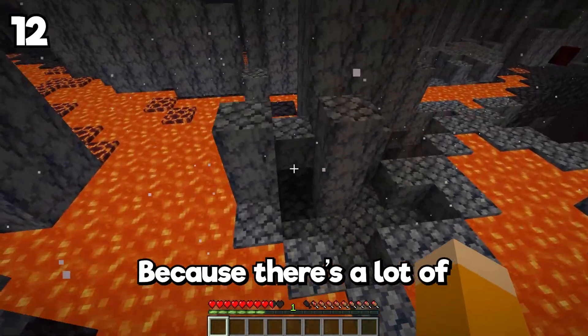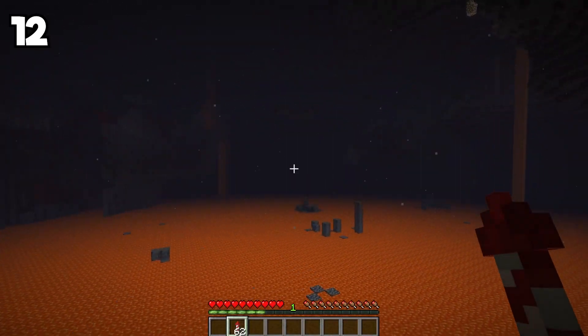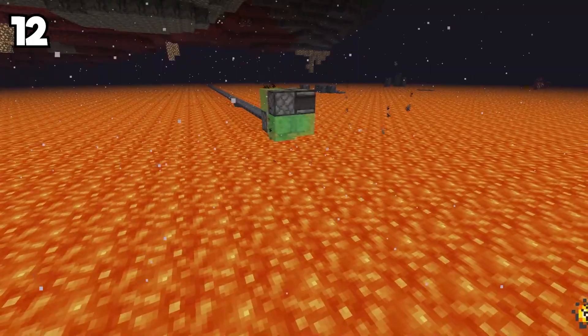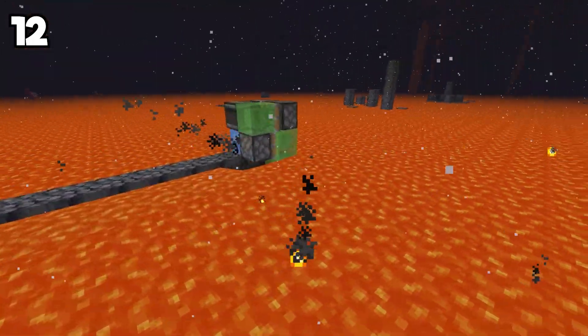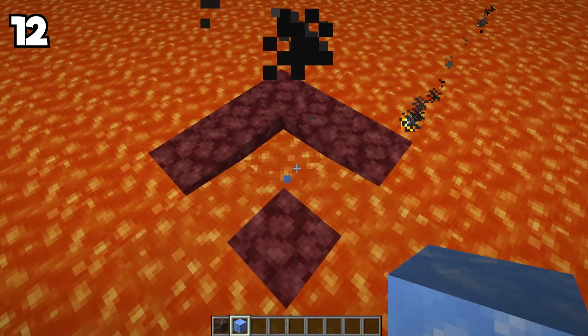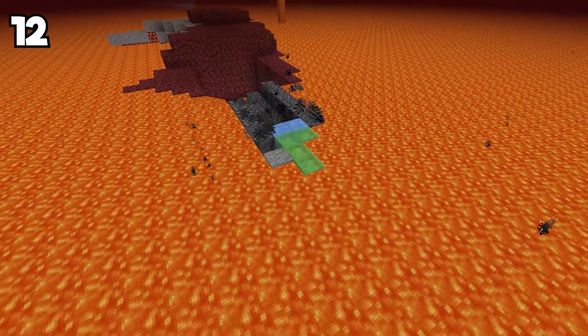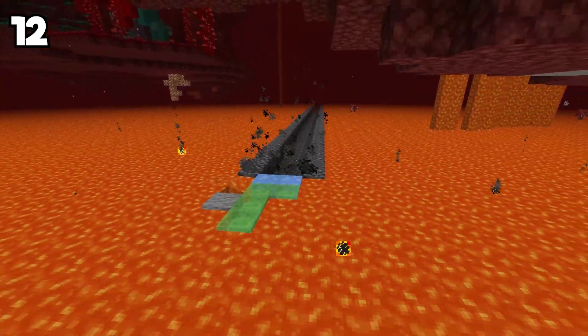Walking through the Nether can be hard because there are a lot of lava rivers. If you have elytra you can pass easily, but if not, this machine can be helpful. It only takes a few minutes to create and it can help you make bridges over the lava. Basically, when lava gets in contact with blue ice and soul soil, it generates basalt. And by adding this to a flying machine, we can make an easy and nice bridge over the lava.